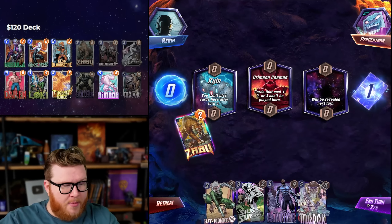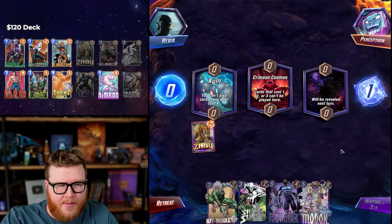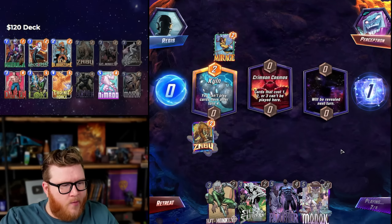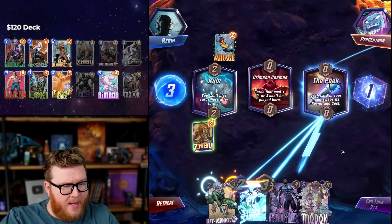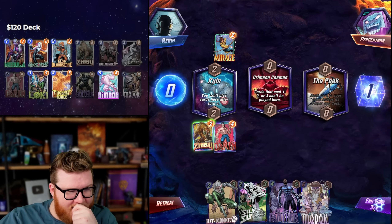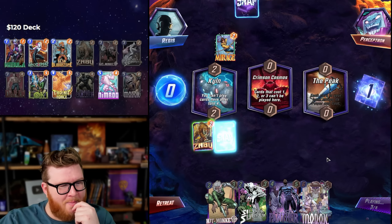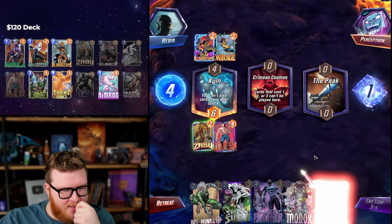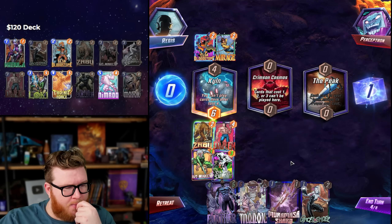Zabu's play — Phoenix Force on curve would actually be pretty decent, just a three-five kind of thing. They put it — either got a Surfer or a Hit Monkey. Dang, that's legit for us. I can actually play Monkey Surfer next turn and win the Kiln probably, and then maybe try to win Crimson Cosmos with Black Panther even just into Modok. I think we go for it — this is a monster play.